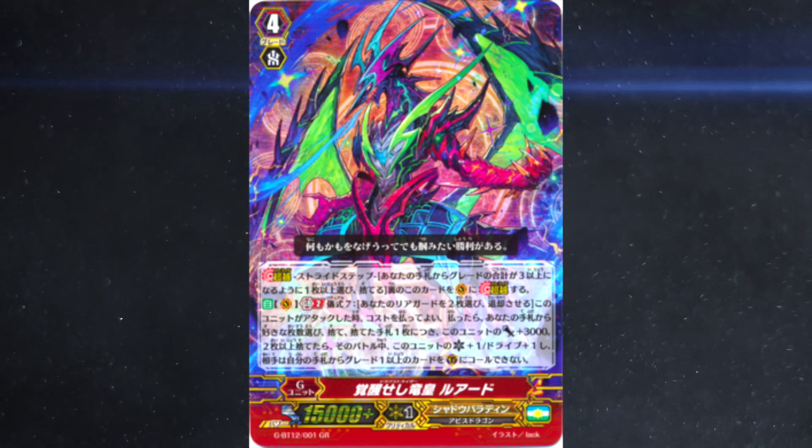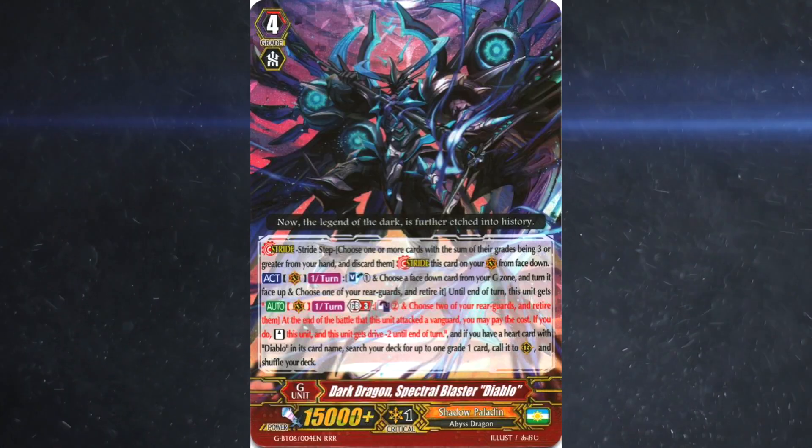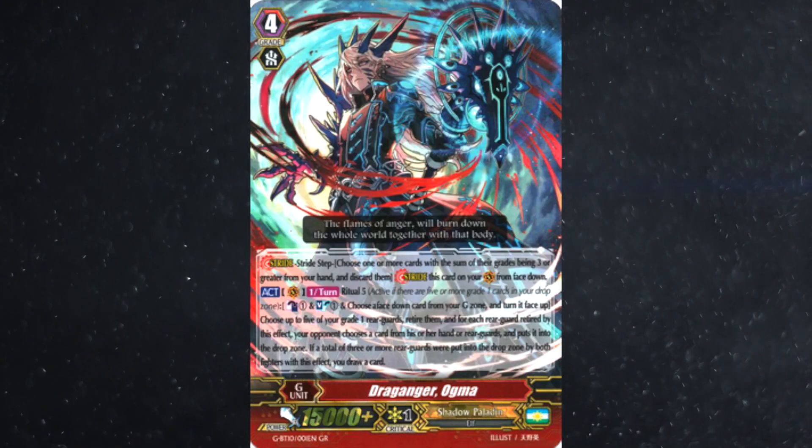For grade fours, they run Drag Strider Luard, their new insane boss monster, Aurigeyser Doomed, Aurigeyser Dragon, Seabreeze, Spectral Blaster, some run Helheim — the GB8 — Carnivore Dragon, and also sometimes Ogma. We barely see Phantom Blaster Diablo anymore, but keep in mind it's still an option, so don't get caught off guard.